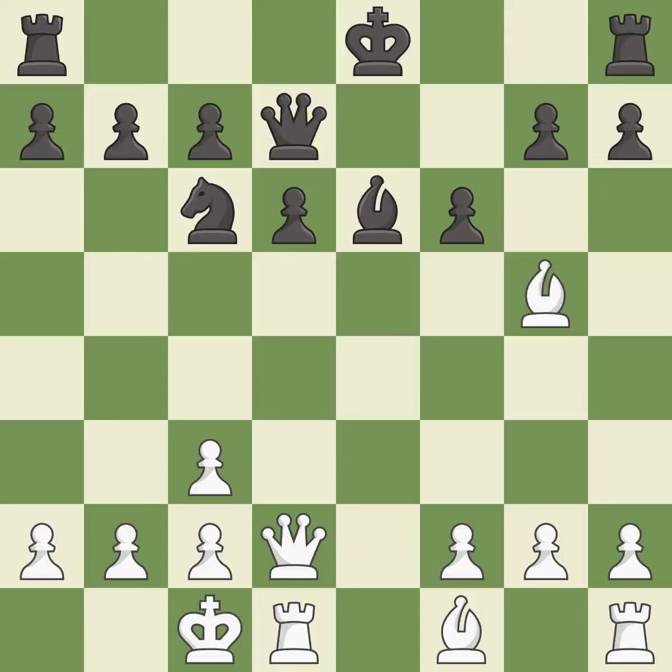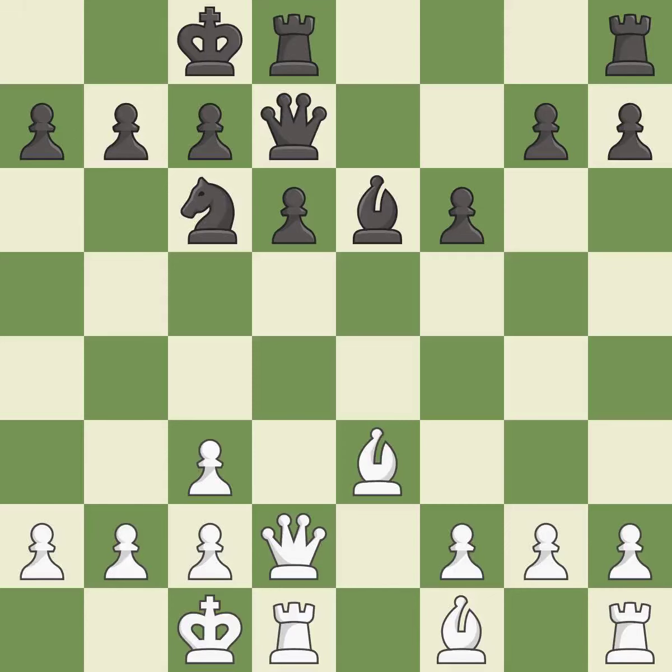Moving the bishop to safety is excellent. However, the next move is not the right idea — it is an inaccuracy. Connecting the rooks is good, as it helps them coordinate together in the future. The rook is now on an open file, which helps control squares across the board.